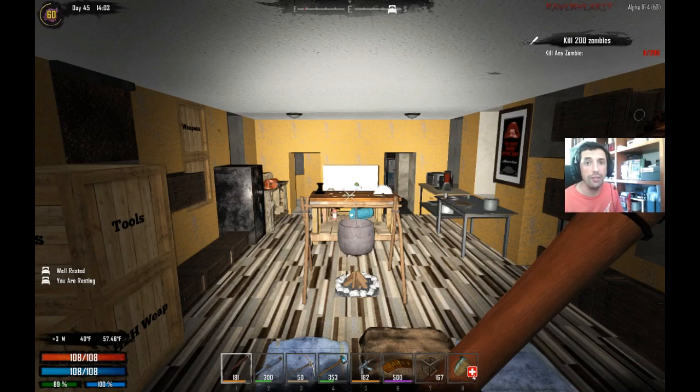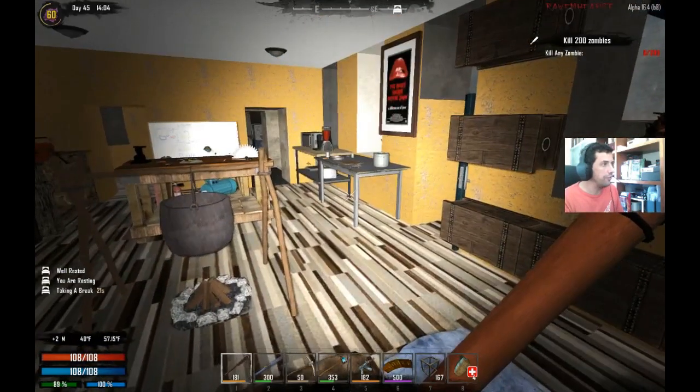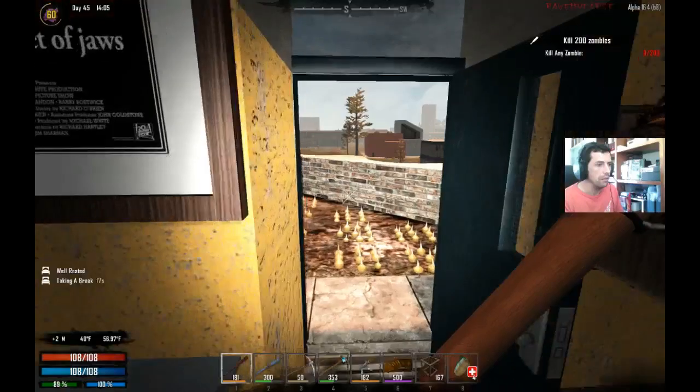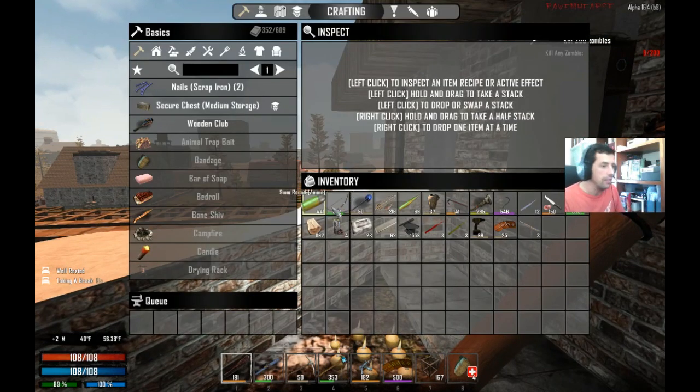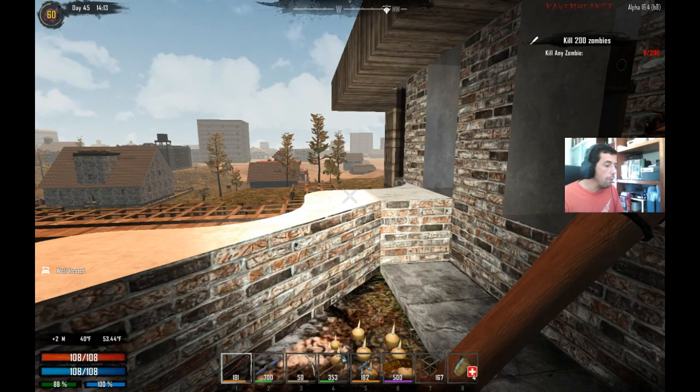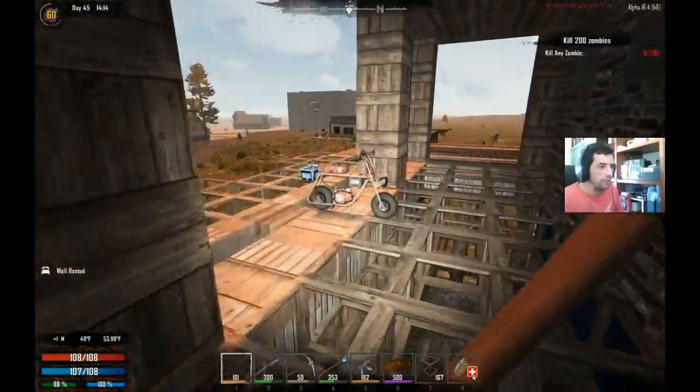Welcome back my friends to another episode of 7 Days to Die modded. We are playing Ravenhurst. Let's continue from where we left off - Day 45. Today we are going to do a gun safe run. I have everything that I need in my inventory: lockpicks, advanced lockpicks, the drill, the advanced lockpick kit, some drill bits. I think I have enough to try to open the safe without breaking it with the steel pickaxe. I don't know if it's going to work. If it goes wrong, I'll have my lovely steel pickaxe and open the safe with brute force. So let's get started.